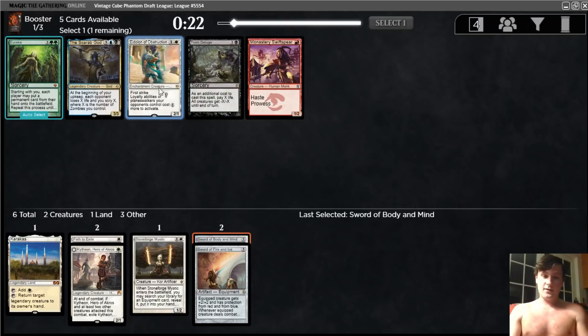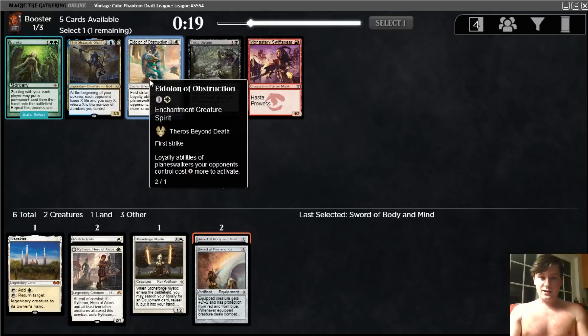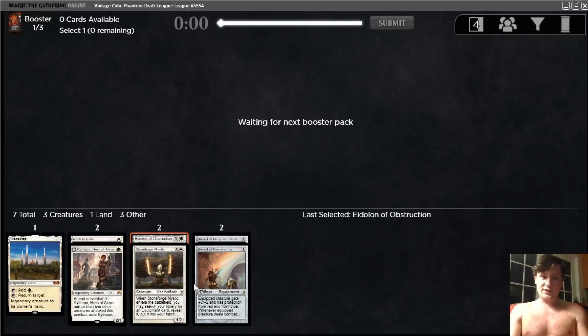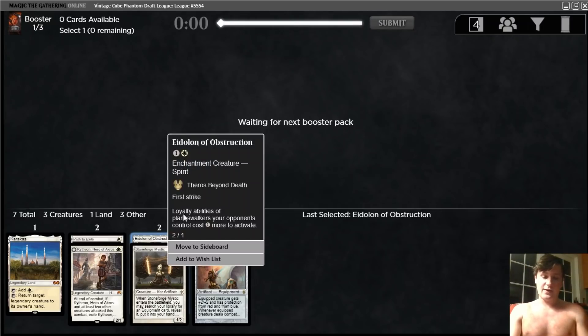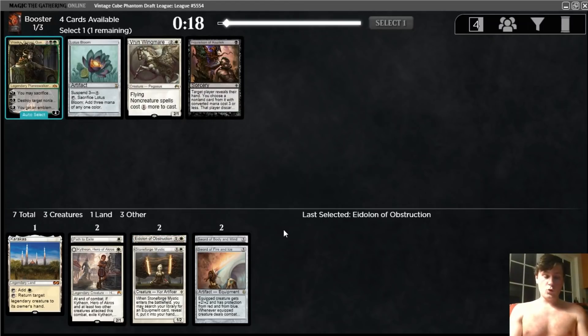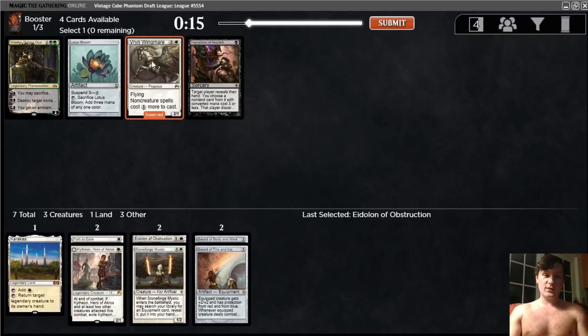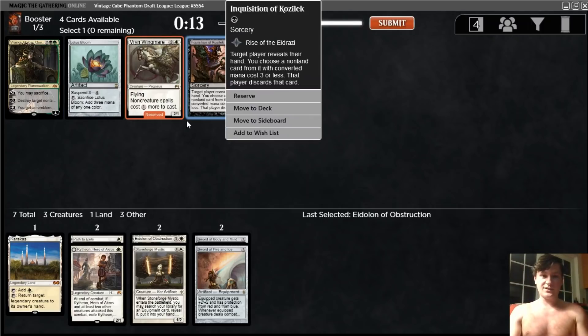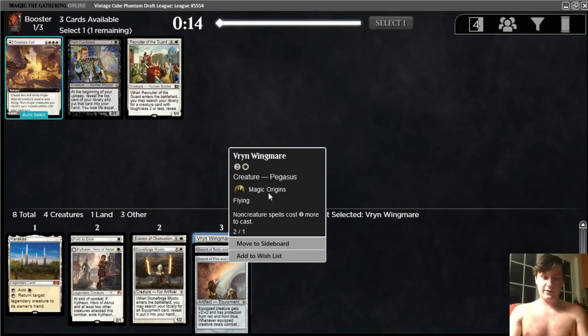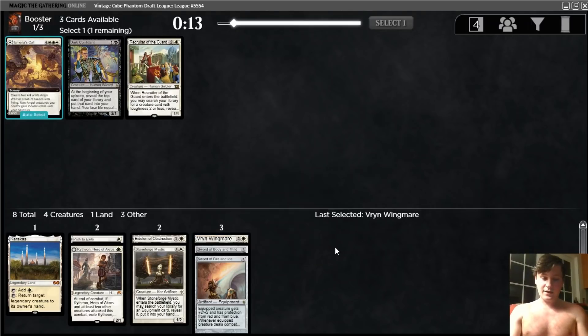We need some number of just curve-fillers or two-drops, and we just passed one, and now we get one. That's pretty nice. I think this is maybe slightly worse than the last one, but not by much. They're both two-power two-drops that have a slight disruptive ability and they can both carry Swords. Getting the Vryn Wingmare on the wheel is very nice. This card is like almost first-pickable potentially, but we are certainly taking the Vryn and very happy about that. Not only is this a good disruptive body, but it can carry equipment well.